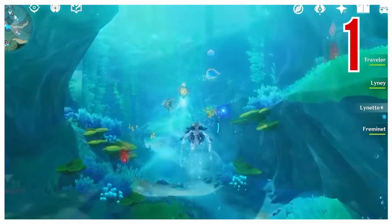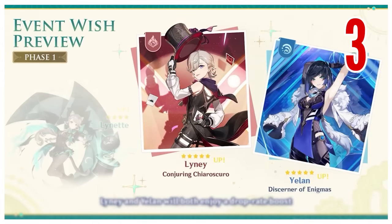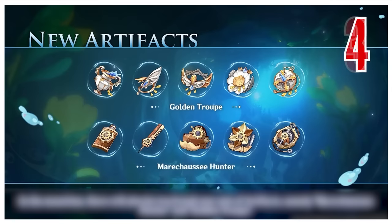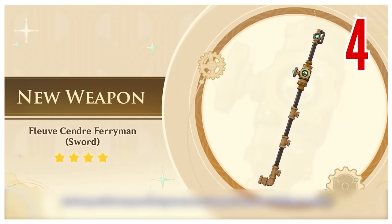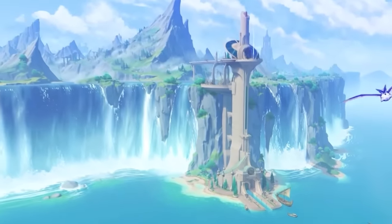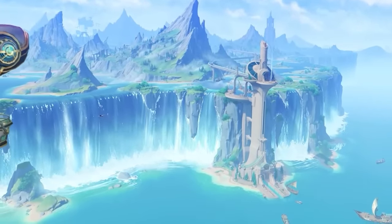All in all, we're getting a new region of Fontaine featuring underwater mechanics, a bunch of events giving out free rewards including the new 4-star Lynette, and on the banners – Phase 1 will have Lyney and Yelan with Lynette while Phase 2 will feature Zhongli with Childe and Freminet. There are also 2 new artifact sets, 5 new craftable and battle pass weapons, a new fishing sword, and various QoL updates. Hopefully you found this video useful – if so, please hit the like button and subscribe as there will be tons more Fontaine videos coming.